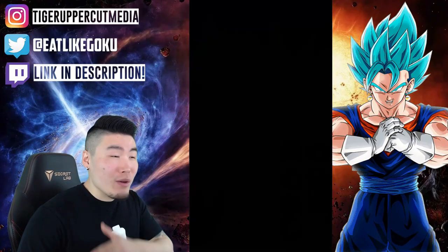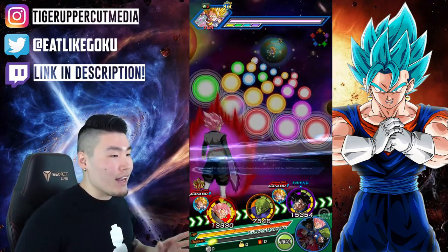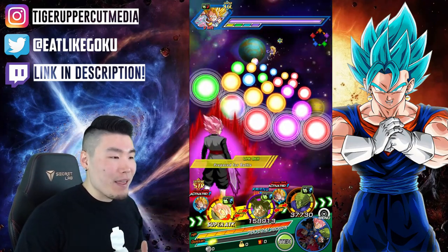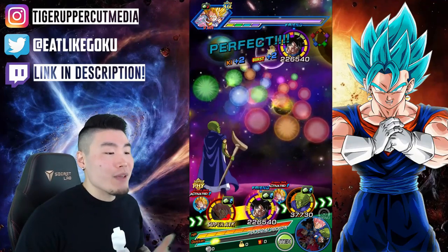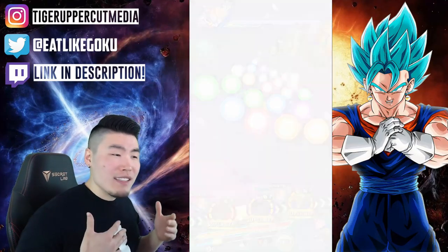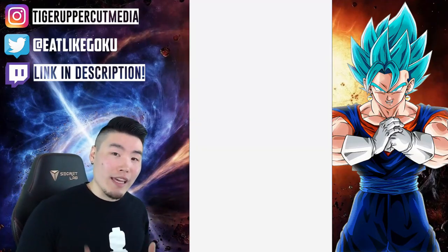I would pull like everything except for him, which was weird because he's a very old unit so he's been back a lot. I couldn't pull him no matter how hard I tried, and finally, after a year and a half, I finally got him. So to commemorate the fact that he's rainbow now, I thought it'd be nice to make a little showcase here.